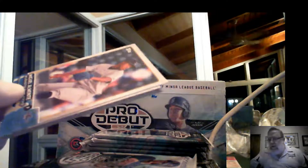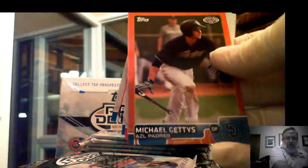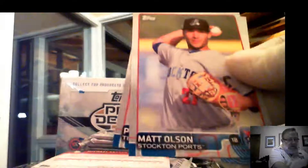Alright, first pack. Start off with El Monte, Jacob Gatewood, Drew Vettelson, Michael Geddes — looks like this is an orange refractor, serial numbered 19 of 25. Some of these names I have a real hard time with. Josh Bell, Matt Olson, and Pierce Johnson.